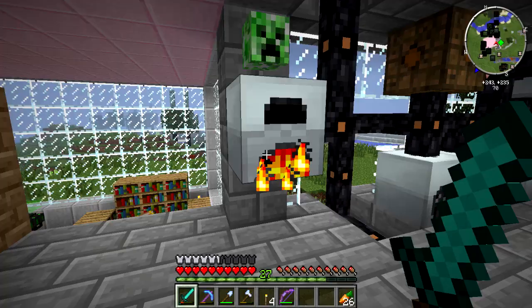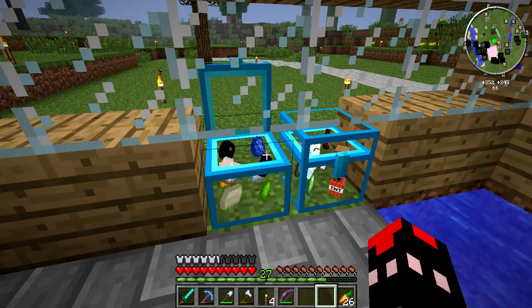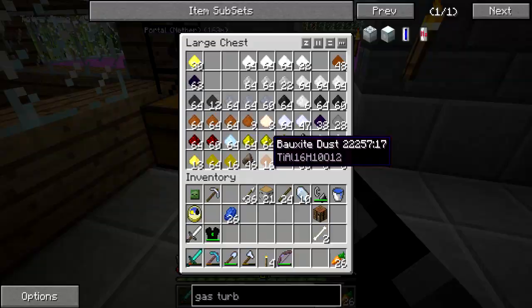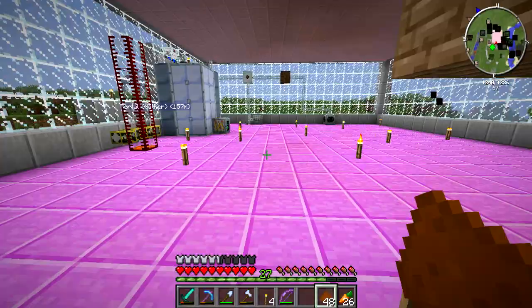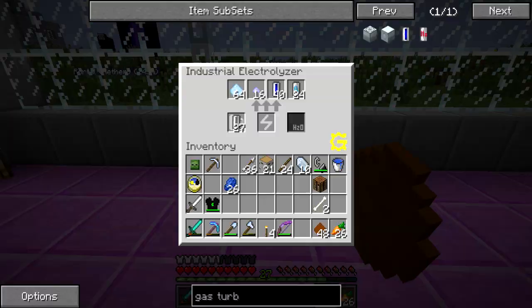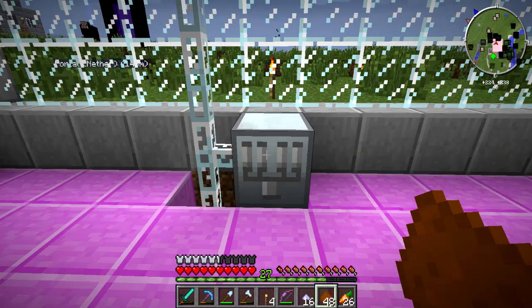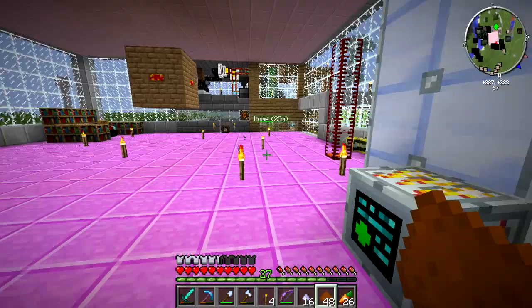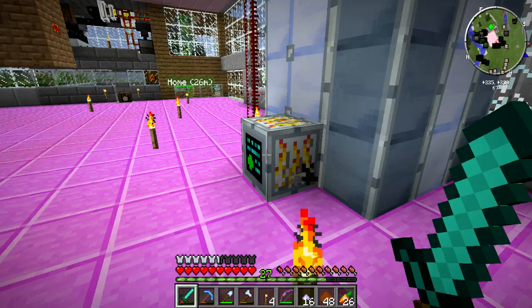Let's get down to business. I got some uranium — we'll put that in here somewhere, like so. Let's go over and grab this 48 bauxite. If I remember correctly, it takes a million EU to do 48. We'll just leave those because, power-wise, we're still building up.